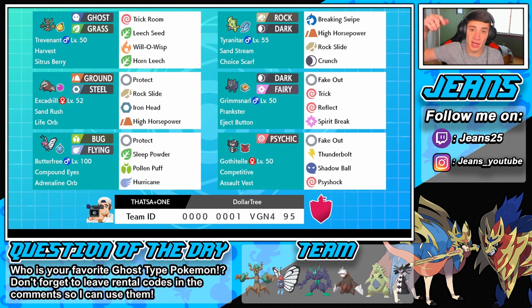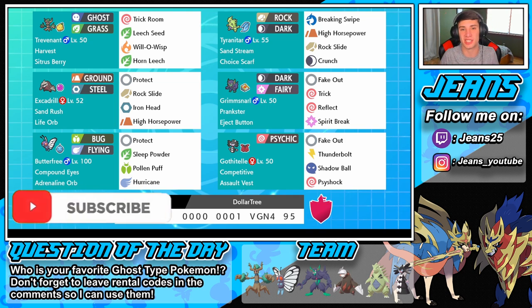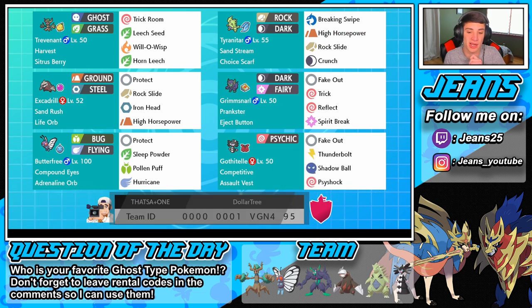You want to use this team yourself — the code is at the bottom of the screen, definitely try it out and let me know how you do with it. Question of the day: who is your favorite Ghost-type Pokemon? For me it's probably Decidueye, but Trevenant is a close second — the Ghost and Grass typing is awesome. If you enjoy the content, smash that like button and click that big red subscribe button, it goes a long way. Let's hop into some rank battles!